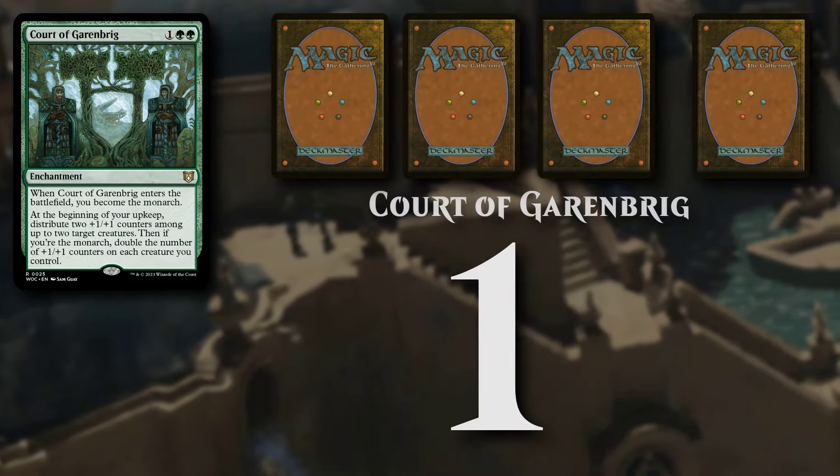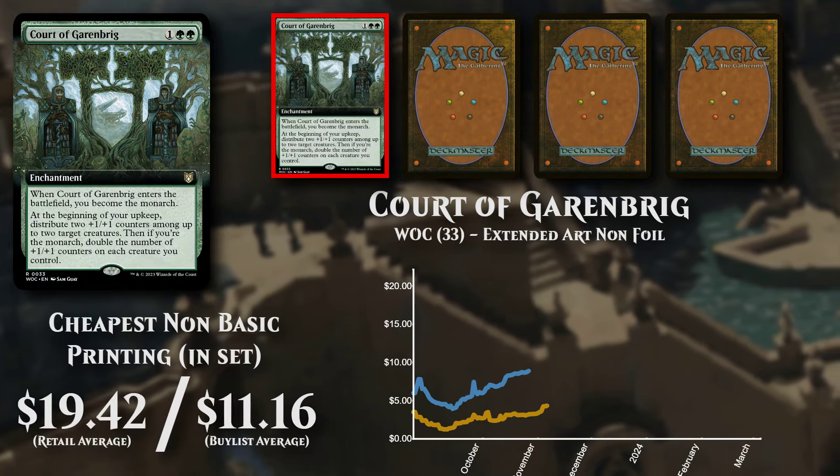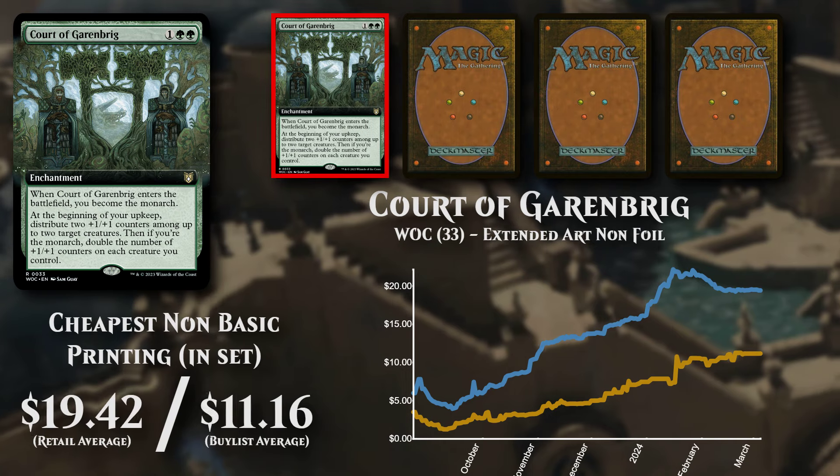Court of Garenberg, an enchantment costing 1 and 2 green mana. The cheapest non-basic version is the extended art non-foil, selling at just under $19.50, and buy listing at over $11.